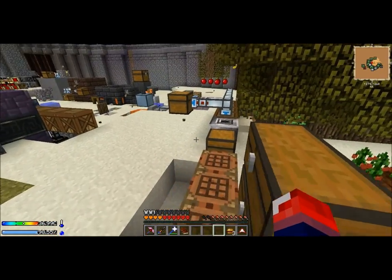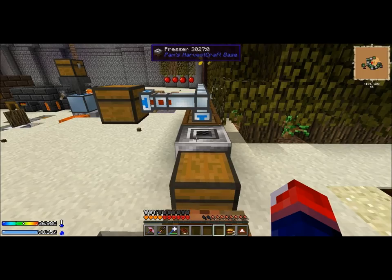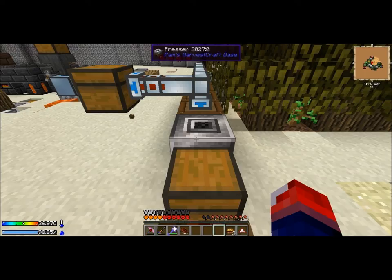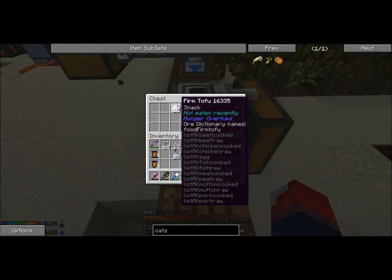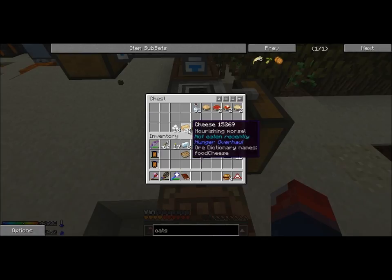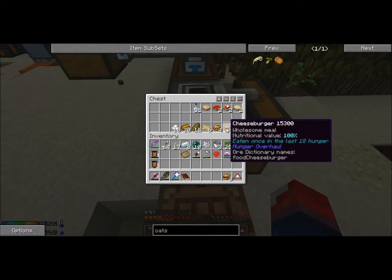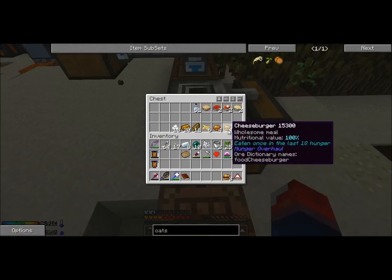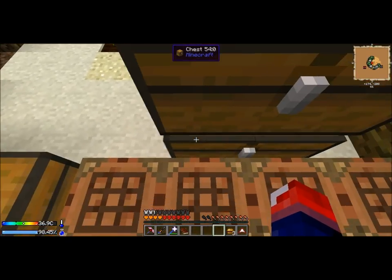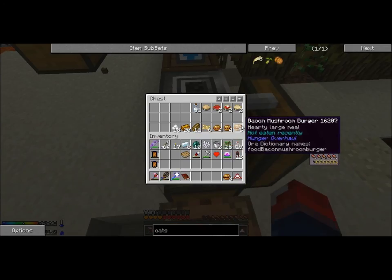Soybeans are super awesome. You can put soybeans in the presser and get soya milk, which is good for making cheese, and you also get silken tofu. You can throw the silken tofu inside the presser again to get firm tofu. This replaces all types of meat. The best food source for Crash Landing would be burgers — you just need toast and firm tofu. You can add cheese to get a cheeseburger, then add another piece of firm tofu to get a bacon cheeseburger, then add mushrooms to get the bacon mushroom burger, which recovers a ton of food.